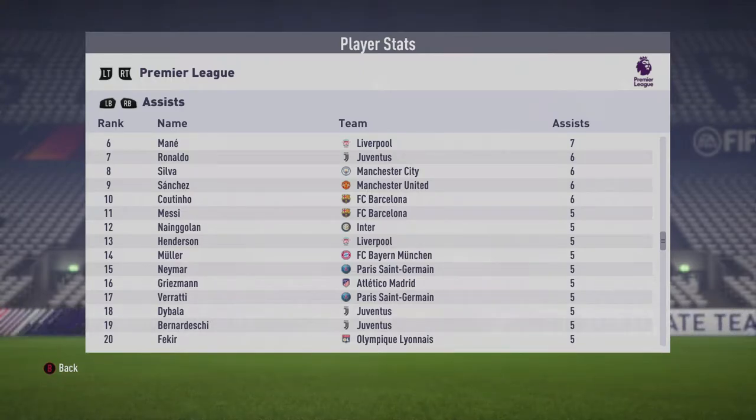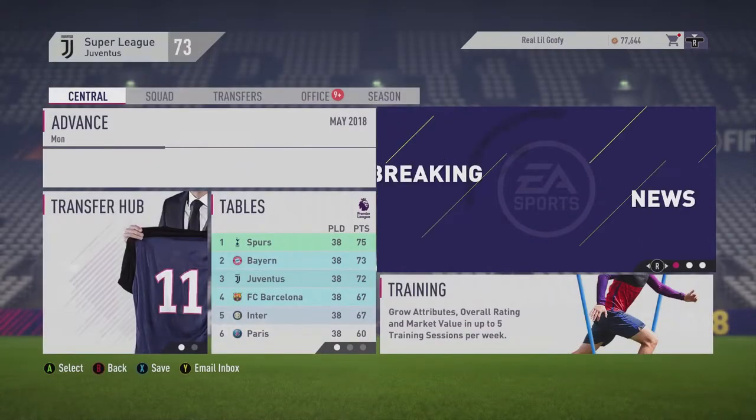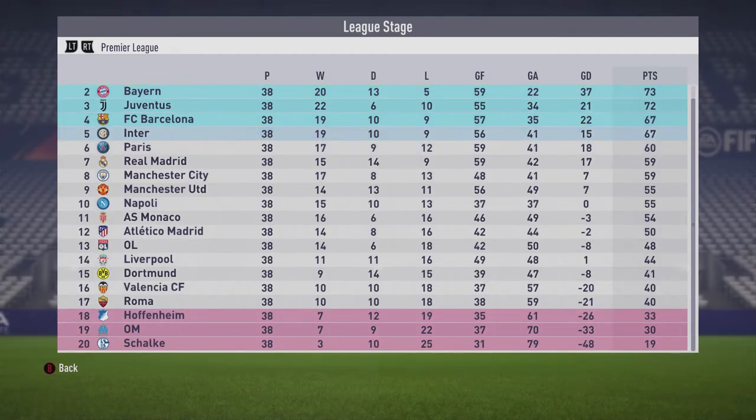The moment of truth — and there you have it ladies and gentlemen: Spurs have won the Super League! I would have never guessed it. They can't even win the Premier League but they've won a Super League with the best teams in the world. Bayern Munich second, Juventus third, Barcelona fourth, Inter fifth, Paris sixth, Roma seventh, Manchester City eighth, Manchester United ninth, Napoli tenth, Monaco 11th, Atletico Madrid 12th, Lyon 13th, Liverpool 14th, Dortmund 15th, Valencia 16th, Brahma 17th, Hoffenheim 18th, Marseille 19th, and Schalke 20th.